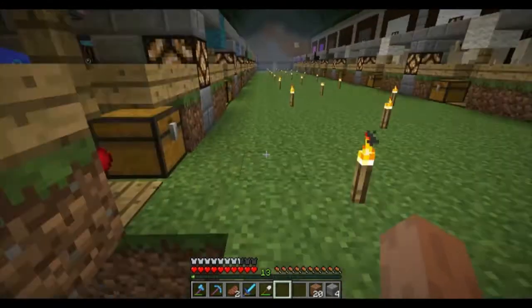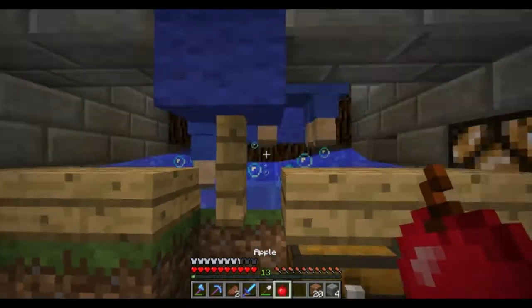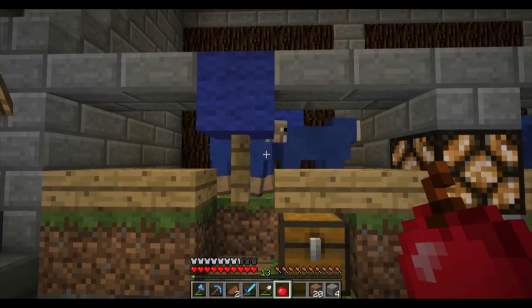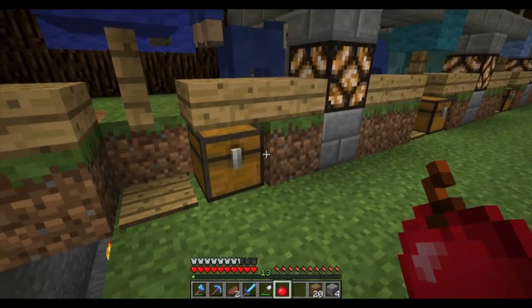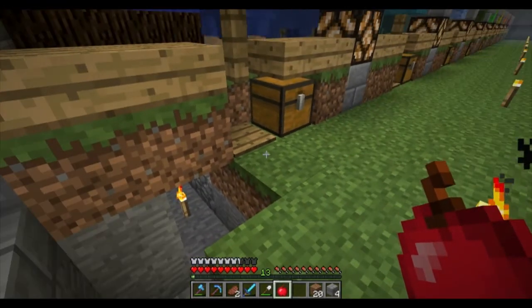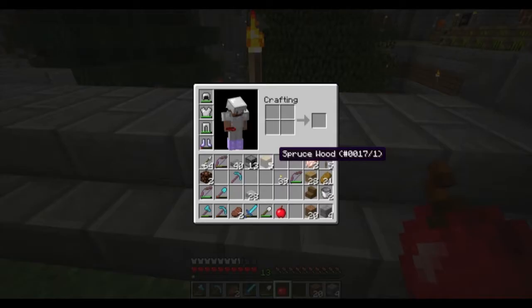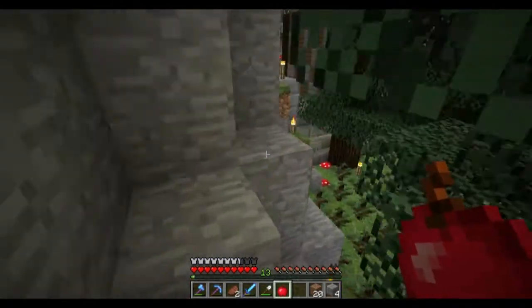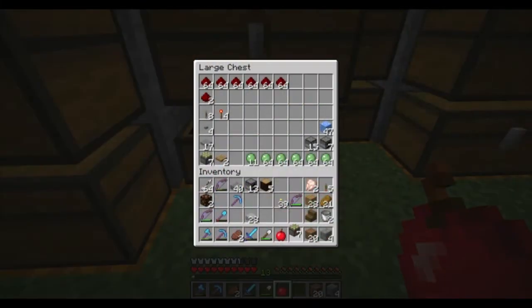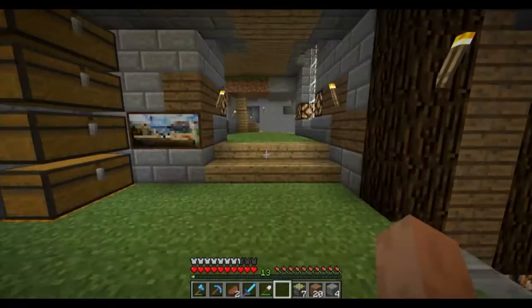One of the other things I want to do: if we just activate the water streams, we'll still have to go through and pick up all the wool, and I would really like to automate that process as well. Let me grab a couple sticky pistons, some redstone, torches. I already have some levers.